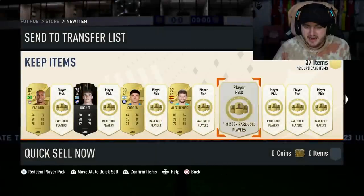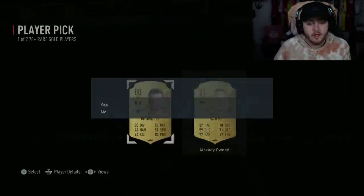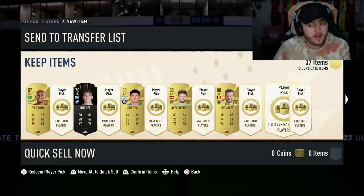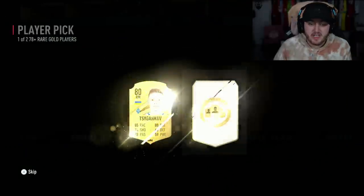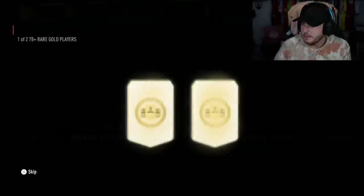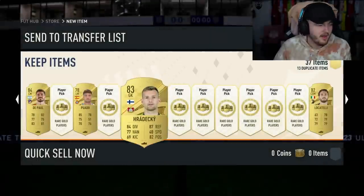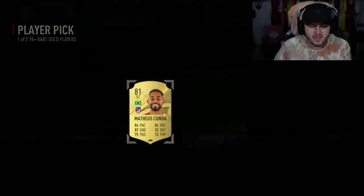Please EA, can we get a world cup icon or a road-to-the-world-cup? Mbappe would be nice. A world cup icon would be awesome - even a bad one, just not a Petr Cech. Give me Petit - Petit would be awesome. I'd be very happy with a Petit. Come on, sort us out. Puardo... no. I don't think we're getting a special card in the rest of these.